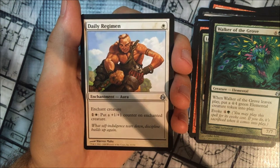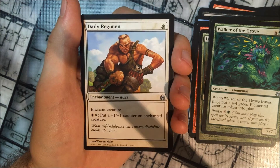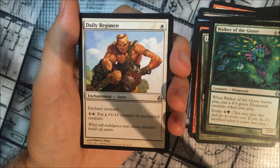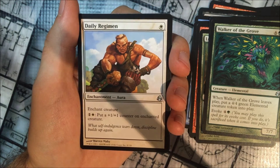Daily Regimen costs 1 white. It's an enchantment aura — enchant creature. For 2, which is 1 and a white, you can put a 1/1 counter on the enchanted creature. Because it's not a tap activation, you can pay that as many times as you like.